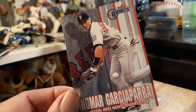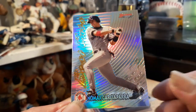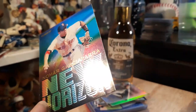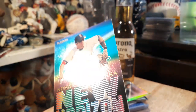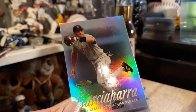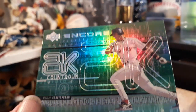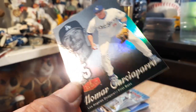The 2000 Fleer Gamers — look at that detail. And the Bowman's Best — check out that shine, sweet. And the '97 Fleer New Horizons — look at that shine. 2000 Fleer Showcase Nomar, so shiny. Check out this sick Upper Deck 2K Countdown B2K.